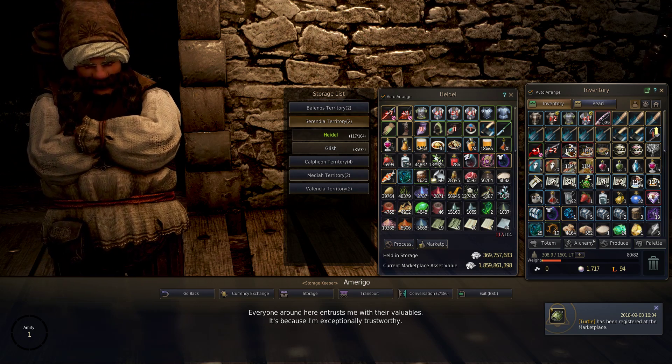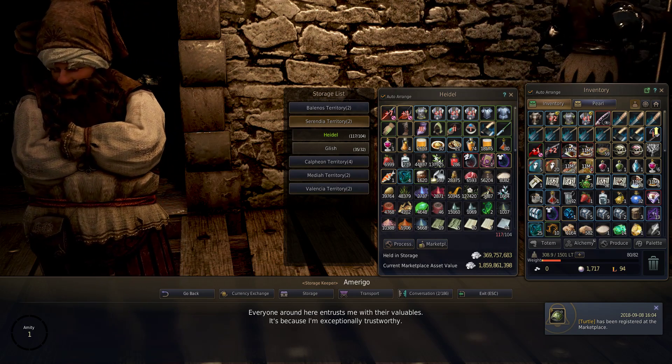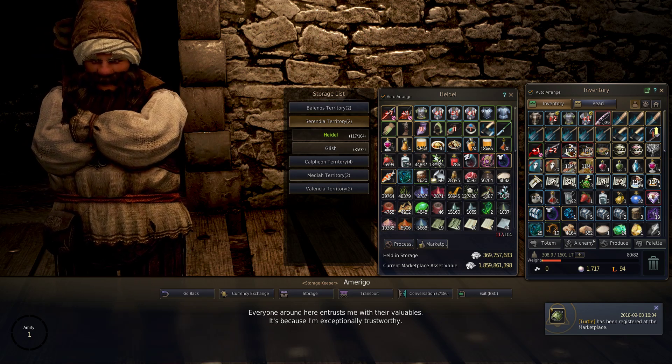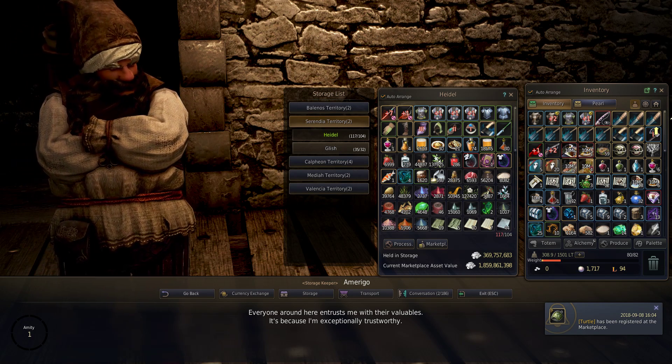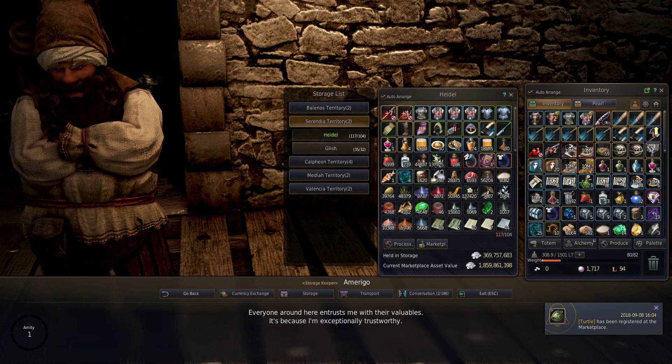In this video I'm going to be showing you the cheapest way to gain contribution points in Black Desert. Contribution points are used for a lot of things in Black Desert, especially for passive income. Setting up your worker empire is going to take a lot of contribution points, and a lot of players ask what the easiest and cheapest method to gain contribution points is.